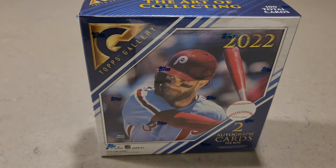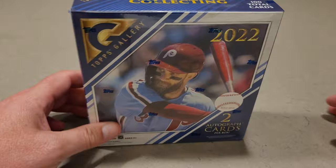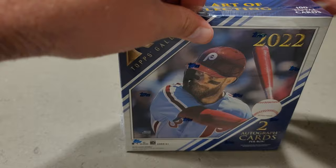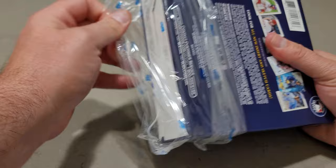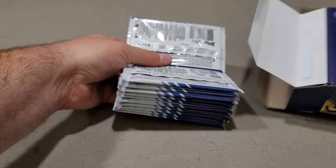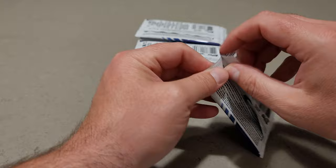Hey guys, it's Brad here at Doogie's Dugout, and I've got my last master box or mega box, whatever they call them, Topps Gallery 2022. Two cards that are autographed. Let's open it up. I appreciate the feedback from my first video on this product. You guys are awesome. It's been getting a lot of views, and it means a lot to me. So thanks for checking it out and leaving comments. We get 20 packs, 5 cards per pack. Let's rip it open.